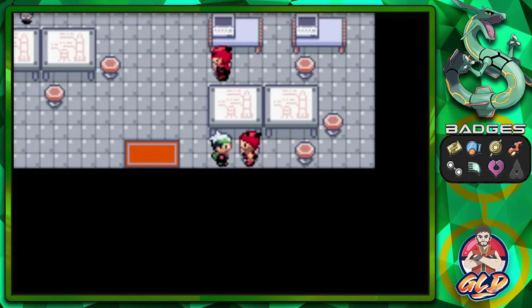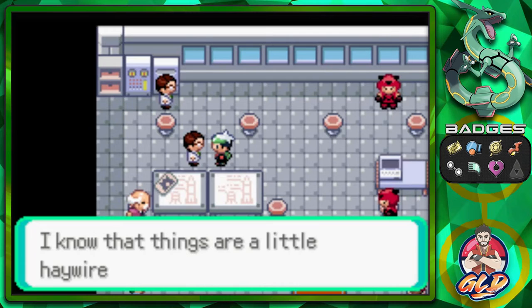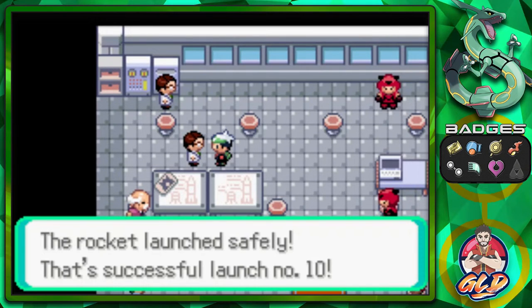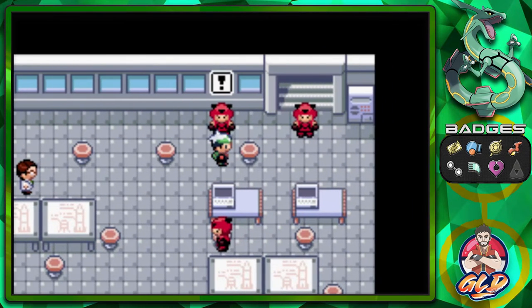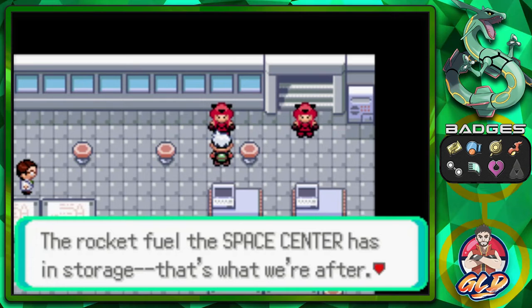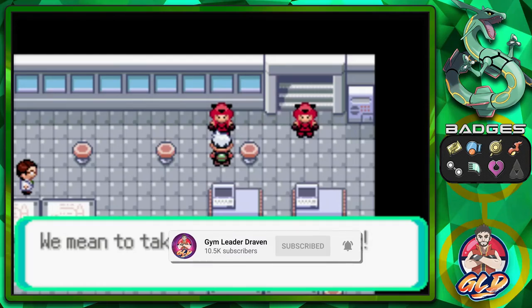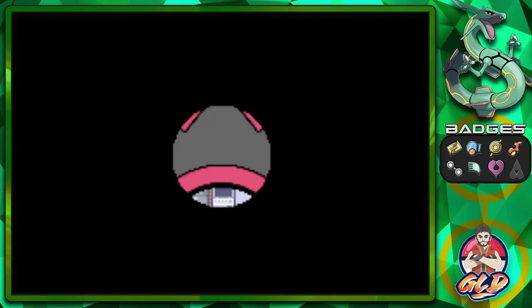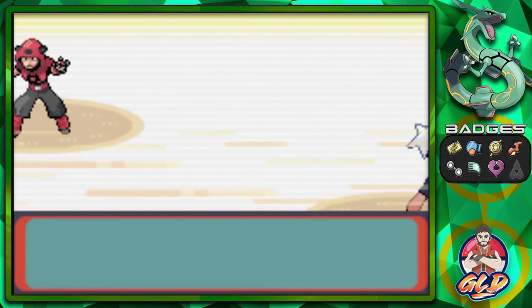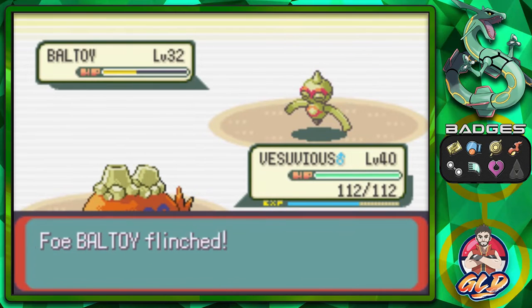We have two power-up moves for this Pokemon. The rocket launch was a success - launch number 10. The Team Magma grunts are after the rocket fuel the Space Center has in storage - they mean to take every last bit of it. I want to know what the difference between rocket fuel and regular fuel is - if you guys have an idea, let me know.